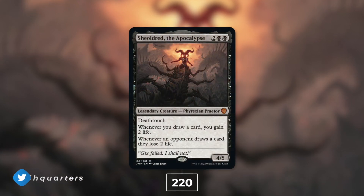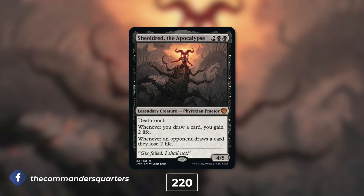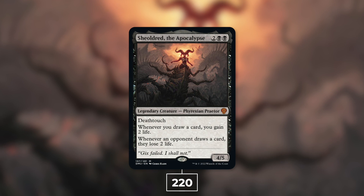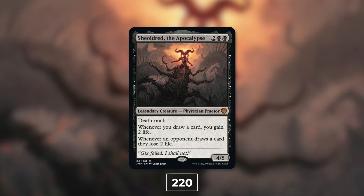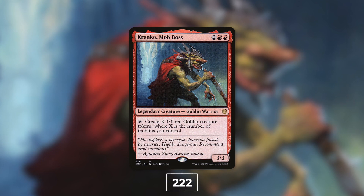First off, at 20th place over the past week, Sheoldred the Apocalypse has gotten a total of 220 decks to her name. She's a 4/5 for two black black with deathtouch. Whenever you draw a card, you gain two life; when an opponent draws a card, they lose two life. This commander has the dichotomy of benefiting you for the same thing that hurts your opponents. Popular themes that work well with this commander are wheels with forced card draw and life gain.